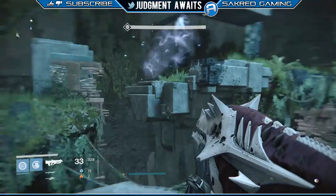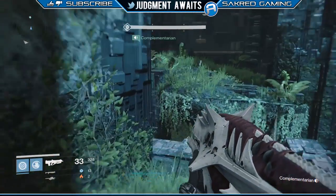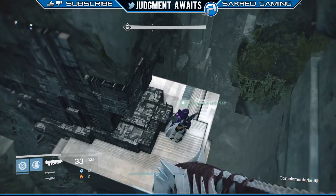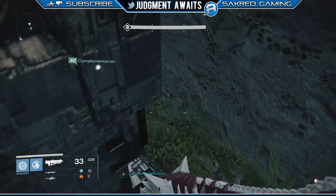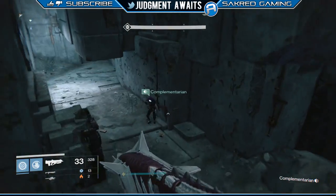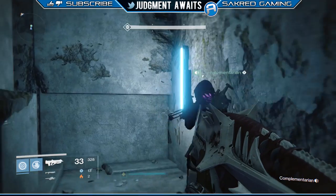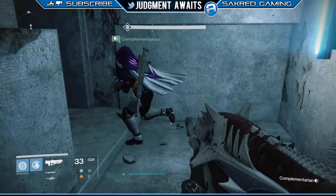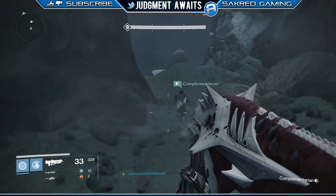I'd recommend having three people or at least one other person to go through this. If you die at any point before you actually pick up the third ghost, you actually have to start over again and do this all over again. So it helps having that third person in here. Comp is going to have to end up leaving me right after we pick up the third ghost, so I'm going to have to do the rest of this solo. You're going to have to beat this big minotaur type dude, but after you pick up the third ghost shell, it doesn't matter if you die — you can actually just respawn and keep going. But we've got the first one and we're on the way to our second one.